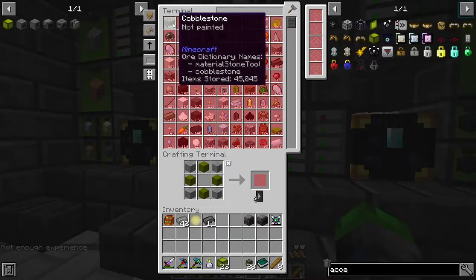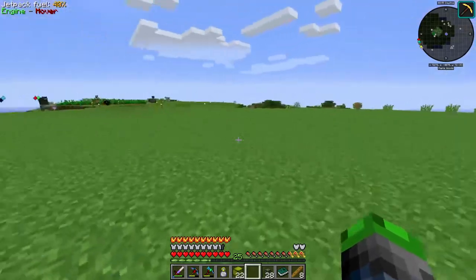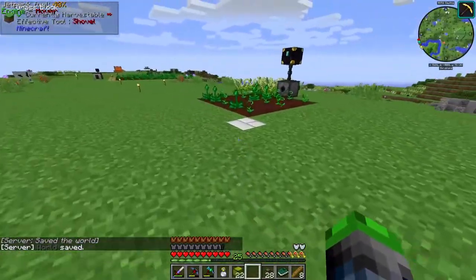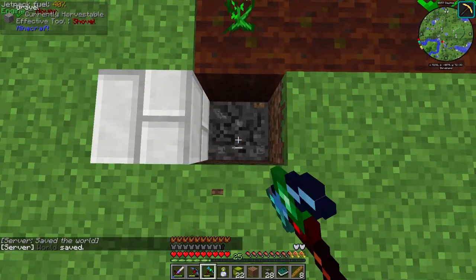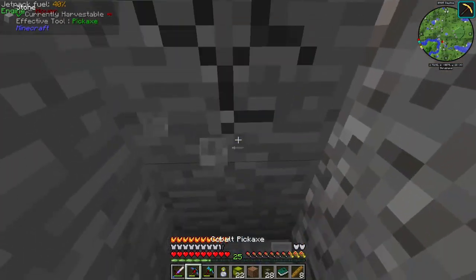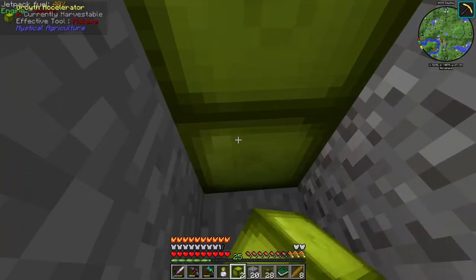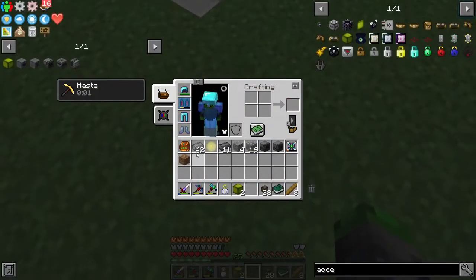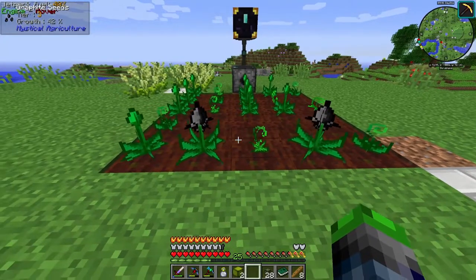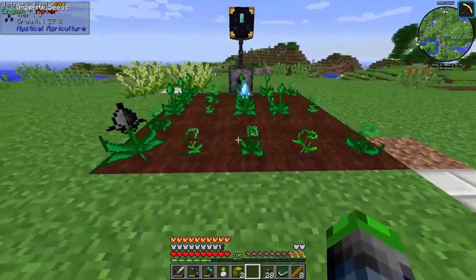We're out of diamonds and need to let the system catch up. I'll probably have to go mining with my Fortune III pickaxe or open some ore bags. I want to place accelerators without disrupting the seeds, so we go down four blocks: 1, 2, 3, 4. Now these should start growing much faster. Look at that - one's already at 42%, another's at 28%. They're definitely growing faster!